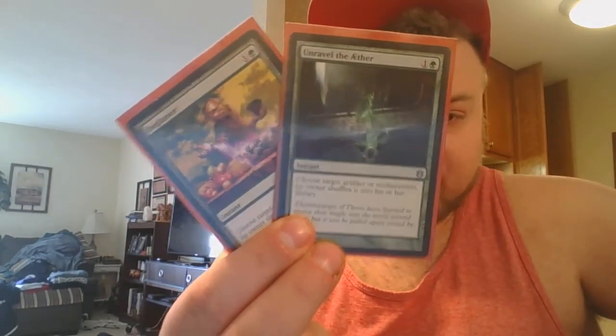A few things I did want to show you that I think everybody should be running: Deglamer and Unravel the Aether. They do the exact same things — you choose an artifact or an enchantment and it gets shuffled into that owner's library. How many times have you run across an indestructible Platinum Angel and there's no way to deal with that in mono green? Well, you get to shuffle it in. Same thing with all those Theros gods. It's just another way to deal with threats.